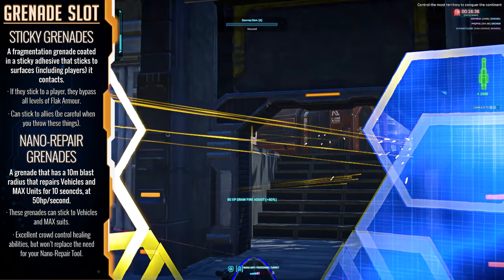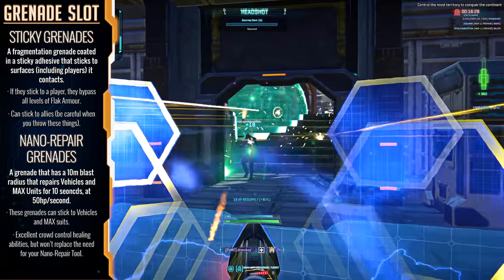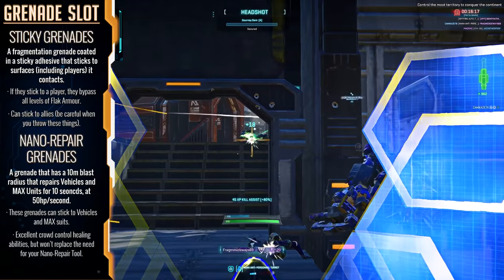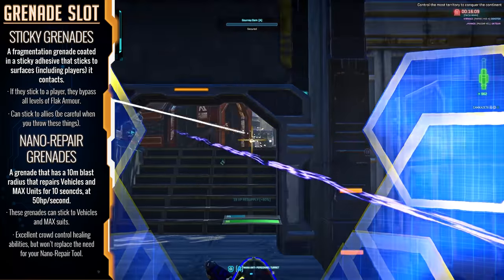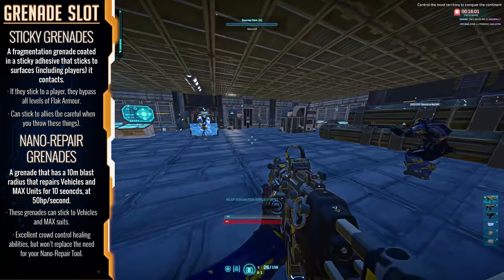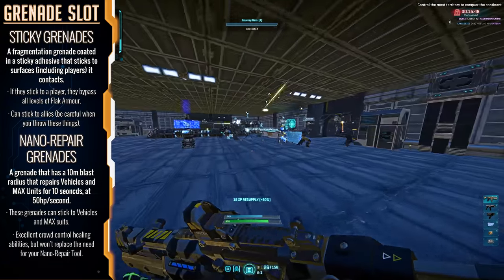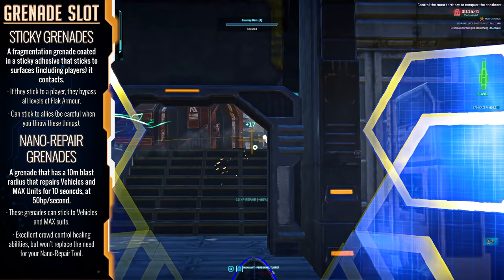When we arrive at the grenade slots, the engineer sports some rather unique grenade options that range from incredibly support-orientated to absolute means of death and destruction. The sticky grenade is the first option — a grenade coated in an adhesive layer that, when stuck to an enemy, bypasses all their flak armor and pretty much guarantees a kill. Stick this to a max and watch him fall back into his allied engineers and medics for some pretty chaotic kill feeds. Just be sure not to stick it to allies because that's going to sour some friendships.